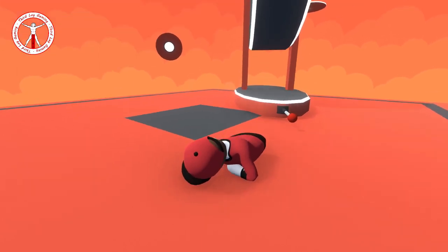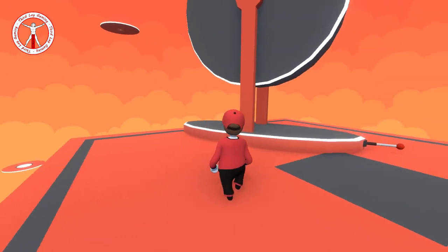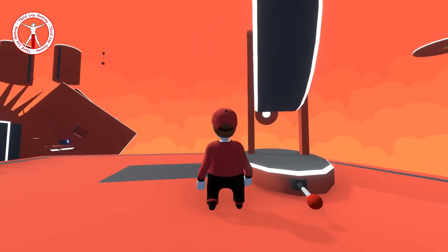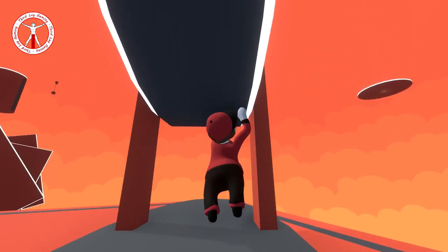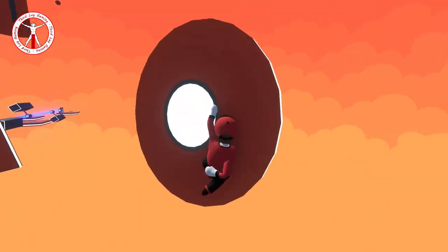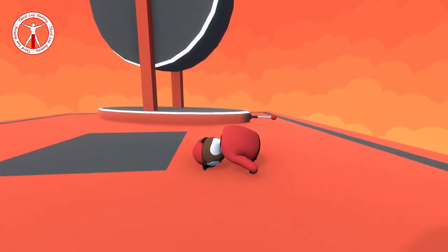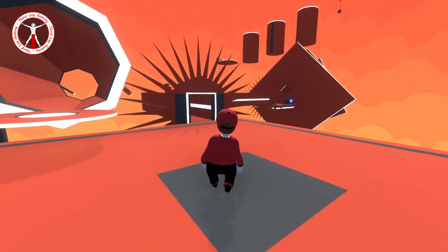I really wish they had fixed that - all the custom maps seem to have that problem where if you fly at something too fast you get stuck inside it. But luckily I was able to get out of that one. I think this is the last switch and yeah, that's close enough. If I just stand a bit further to the side - we're on! And we got it - look at that, the door opened, awesome! I think I did that quite well actually. Did I actually fail a single time? I don't think I did - that was awesome, I'm so good at this game!